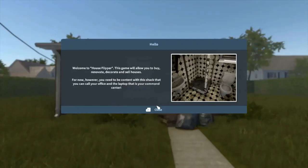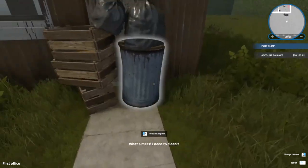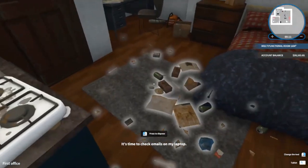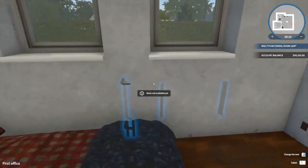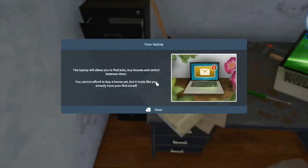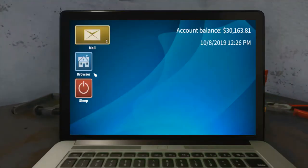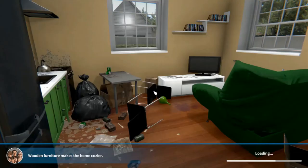First thing you'll see is the house, and this will likely be the house for the entire game. I want to renovate my own house, so first, clear all the trash, close the door, and go to your laptop. The laptop allows you to check out job offers from people. Our first job is the ex-boyfriend's revenge — your task is to clean the house and replace the radiator.